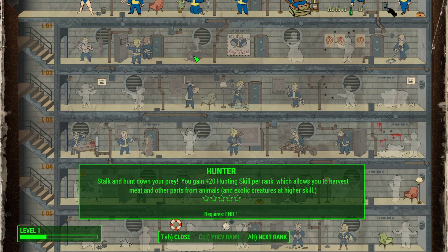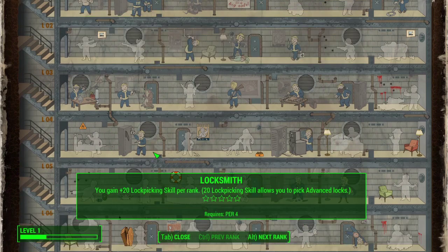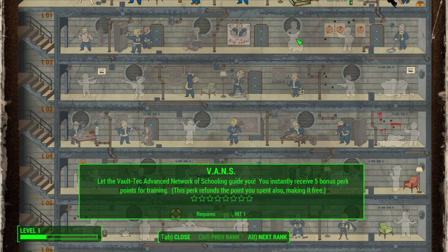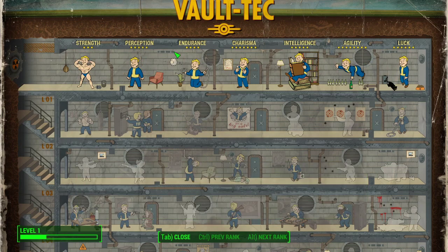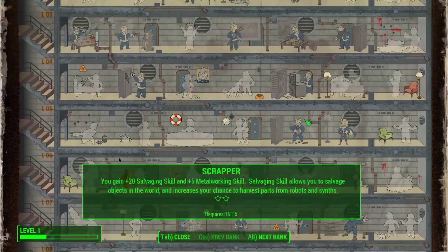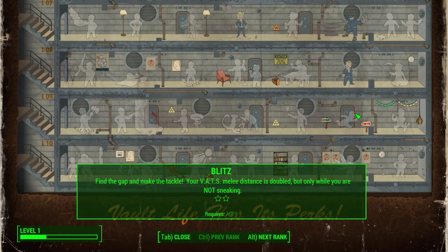We also want Survivalist and Hunter, Medic because you're going to have to have medical skills. Starting out I can get Lockpick, Hacker, Gun Nut, Medic, Survivalist, and Hunter. At level five we get VANS which refunds us five points so we'll be able to put them into the main SPECIAL stats. I need Local Leader two - that's Charisma six, level two. Blitz is going to help me out with melee - VATS melee distance is doubled but only while you're not sneaking.